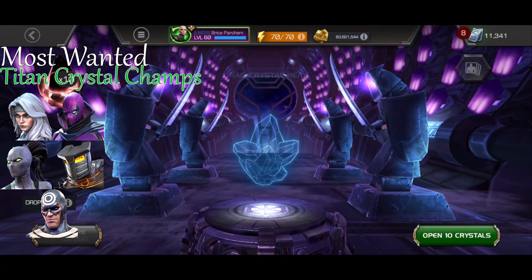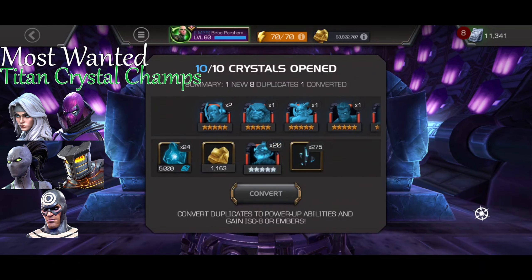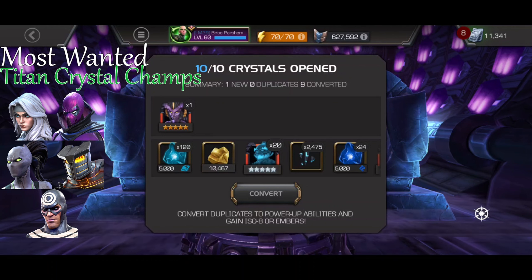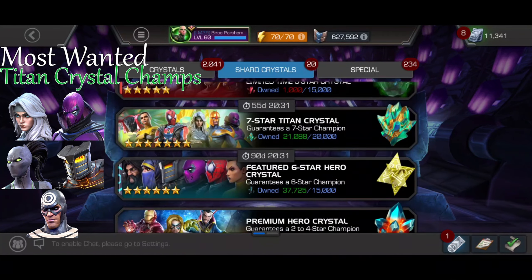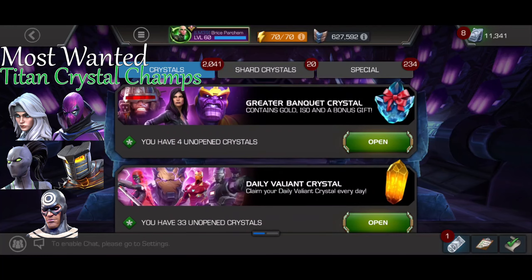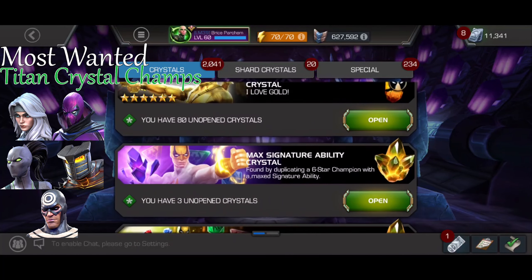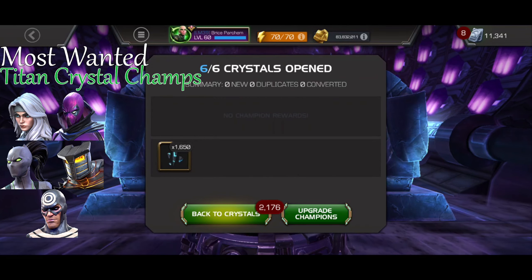Let's open up these five-star crystals - pop all ten and see what I get. One new - that's an L, but it's a new champ so I can't really complain too much. Gallons at max sig - all these are going to be six star shards, which is good. I need about five thousand to get an extra six star crystal, so we've got half of that. No more five stars anywhere to get, I think. I'll save those for ISO, so we'll go over here and open the max sig ones.